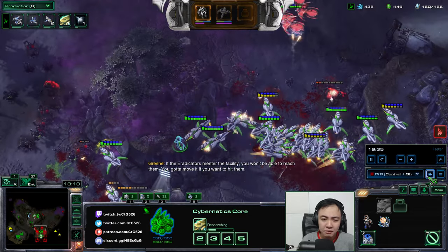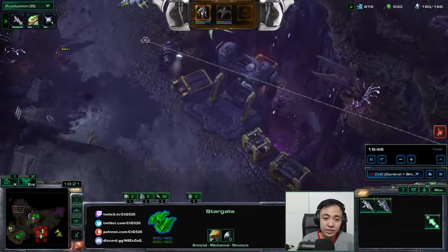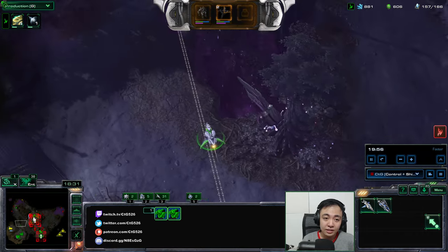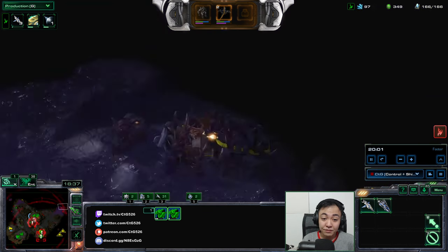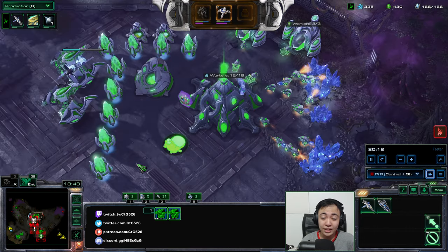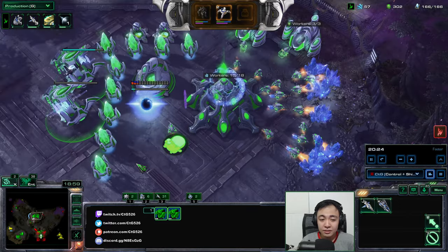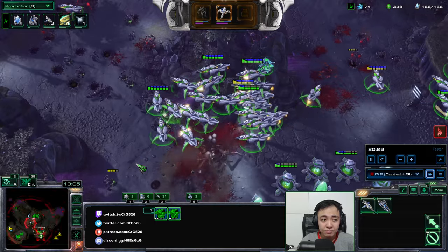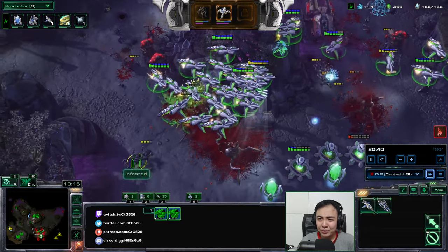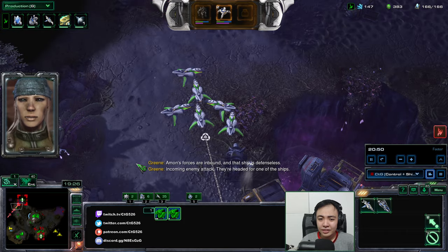I'll soon re-rally my scouts to have a better intercept point. You can see my Stargates are already rallied all the way to this spot. I'll bank up these scouts here — these two Stargates are also rallied to that same spot. Since there's no ship here, the next attack wave will come to this ship and I want to be in position to intercept. Starting a Twilight Council so I can get more shield upgrades, and I'll need more pylons. You can see my scouts are barely taking any damage — they are just reigning supreme over the skies.